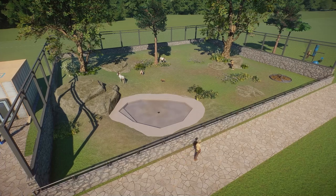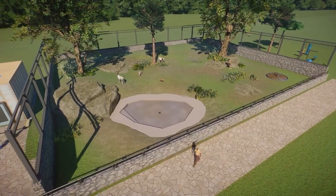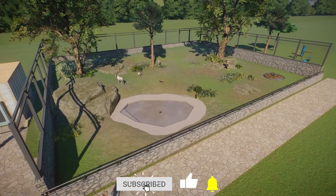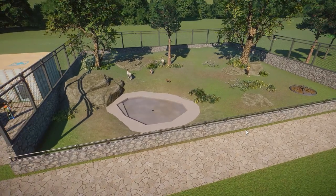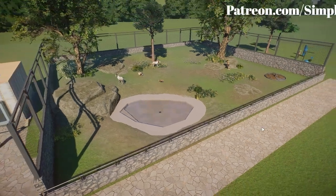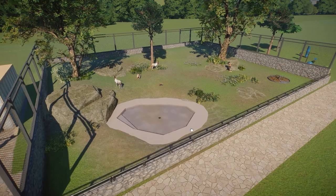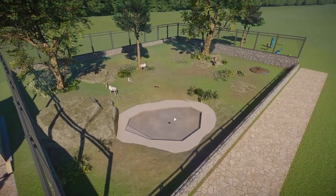Hey guys, thank you so much for watching today and happy launch day for the Conservation Pack coming to Planet Zoo. If you're watching this right when it goes live, the pack will be out and ready in about an hour. We are going through all of the new habitat species — there are four of them — and in this one we are going to be taking a look at the Scimitar-Horned Oryx.